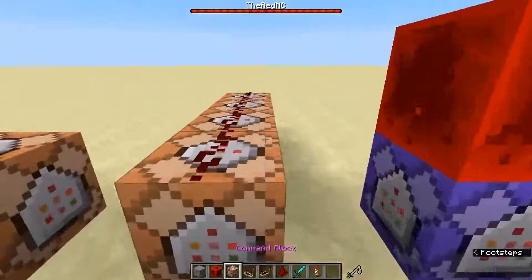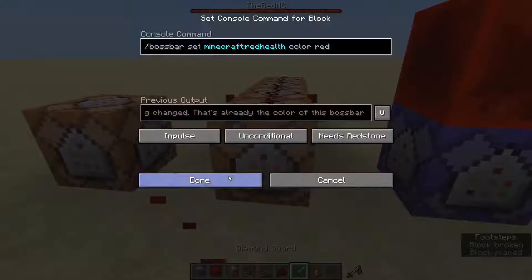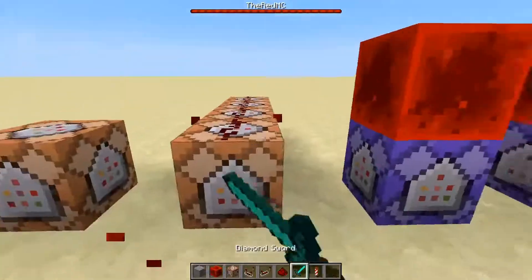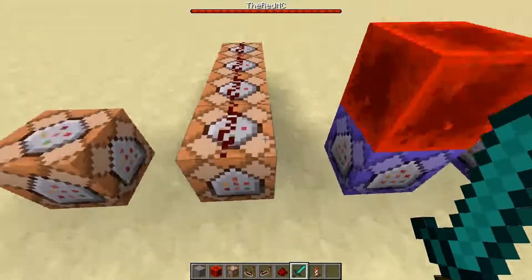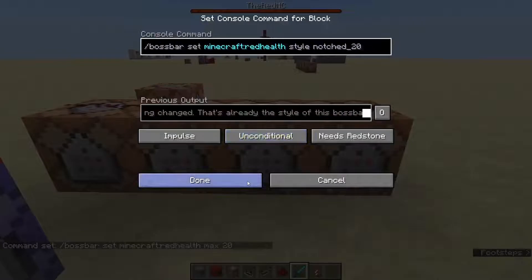Next up, you're gonna want this entire line of command blocks. You can just do `/bossbar set red health` and then any number of attributes following that: color, max, name, player, style, value, visible. It's super easy — this is such an easy command to use. In this case I've set the color to red and I have set the maximum to 20, which is how much HP you have.